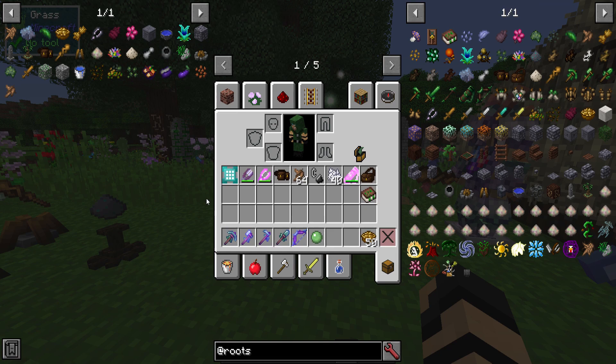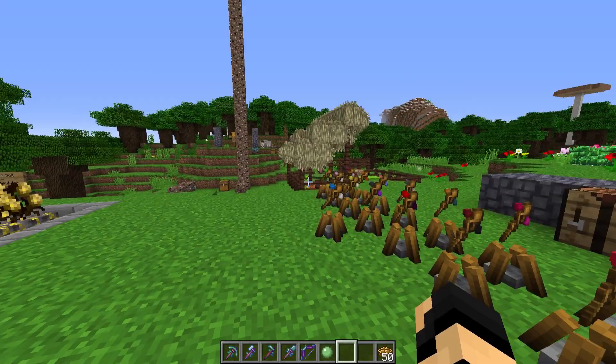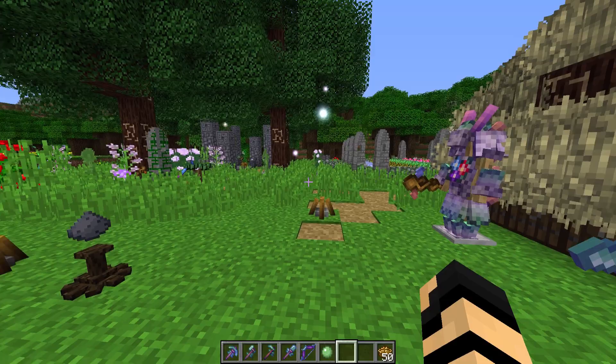Everything that Roots adds is dependent upon Mystical World, which is a library file that also adds in a bunch of other cool stuff, including some other ores. There may be a little bit of overlap between the two — most of those animals over there are from Mystical World and not actually from Roots itself.